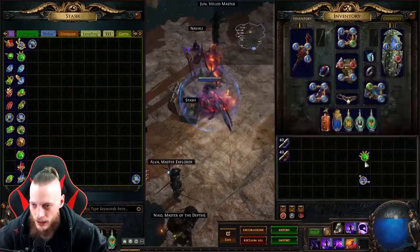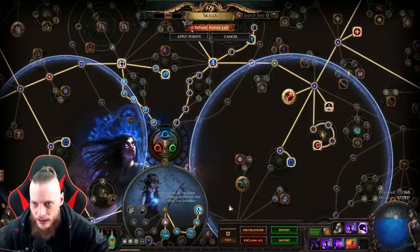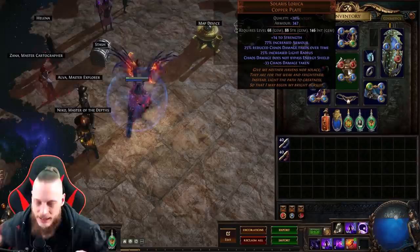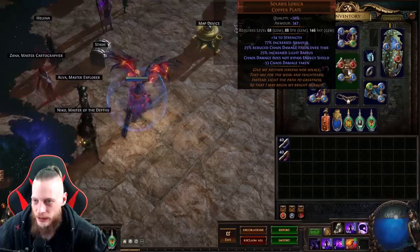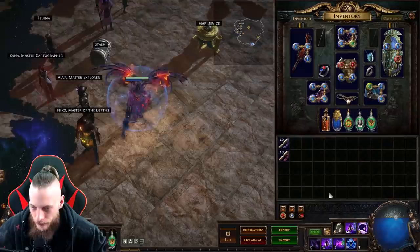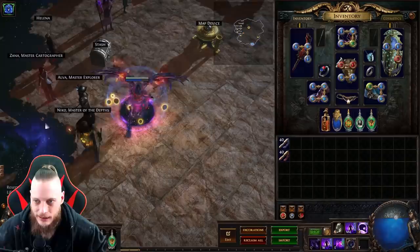The Solaris Lorica still — so we have the Pain Attunement going. When we are on low life, we get 30% more spell damage. The Solaris Lorica has the stat that chaos damage does not bypass energy shield — the same stat as on Shavronne's Wrappings. This will basically allow me to play low life, because otherwise if something hits with a chaos spell, I have like — how much life do I have? If it's reserved, actually — yeah, 198 life. Basically anything that hits me will just kill me instantly, so I need that one. I cannot afford Shavronne's yet, so gonna go with it.